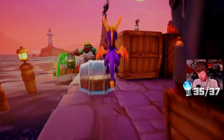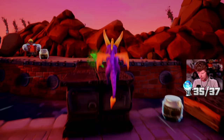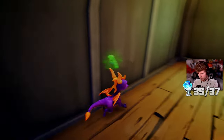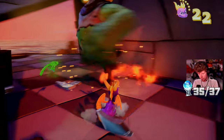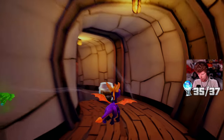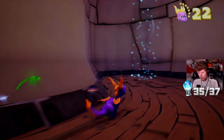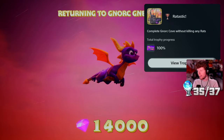One more trophy and the platinum is mine. This final trophy is another really easy one - super simple. I'm in the level Nork Cove. I basically just need to do this level without killing any of the rats scattered around. Do my best not to ram into any or burn any - got to look out for explosions though, we could kill one by mistake. There's no indicator of whether you killed one or not, so I just have to hope that when I get to the end the trophy will pop. There's the end of the level - there it is. Rat-tastic - complete Nork Cove without killing any rats.